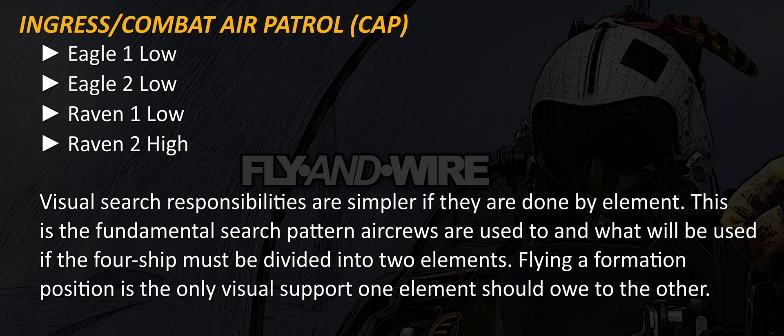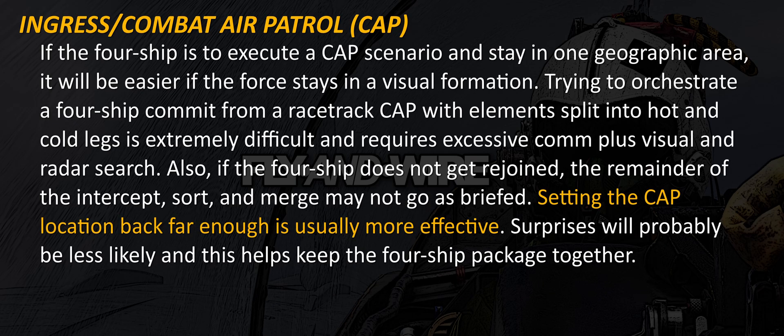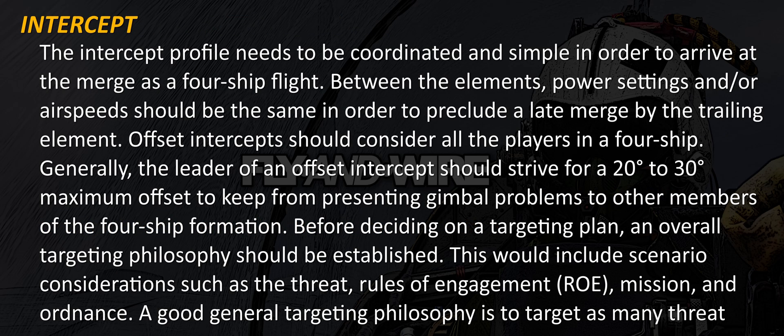Flying in information position is the only visual support one element should owe to the other. If a four-ship is to execute a CAP scenario and stay in one geographic area, it'll be easier if the four-ship stays in a visual formation. Trying to orchestrate a four-ship commit from a racetrack CAP with elements split into hot and cold legs is extremely difficult and requires excessive comm plus visual and radar search. Also, if the four-ship does not get rejoined, the remainder of the intercept, sort, and merge may not go as briefed. Setting the CAP location back far enough is usually more effective. Surprises will probably be less likely and this helps keep the four-ship package together. The intercept profile needs to be coordinated and simple in order to arrive at the merge as a four-ship flight. Between the elements, power settings and/or airspeeds should be the same in order to preclude a late merge by the trailing element.